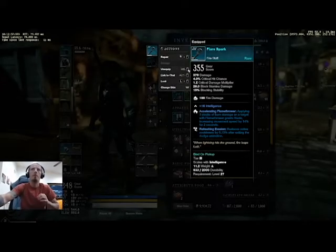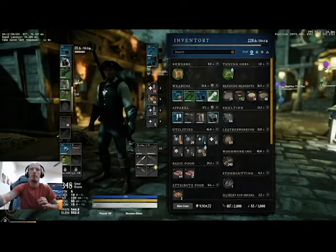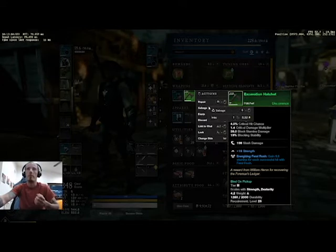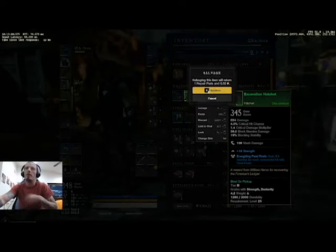Repair parts come only from salvaging gear — not deconstructing, but salvaging. So when it says right here 'salvage,' I get 1 repair part.